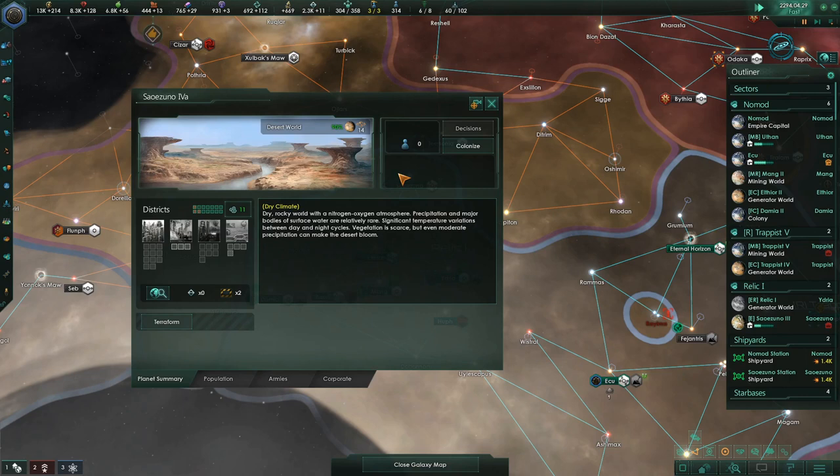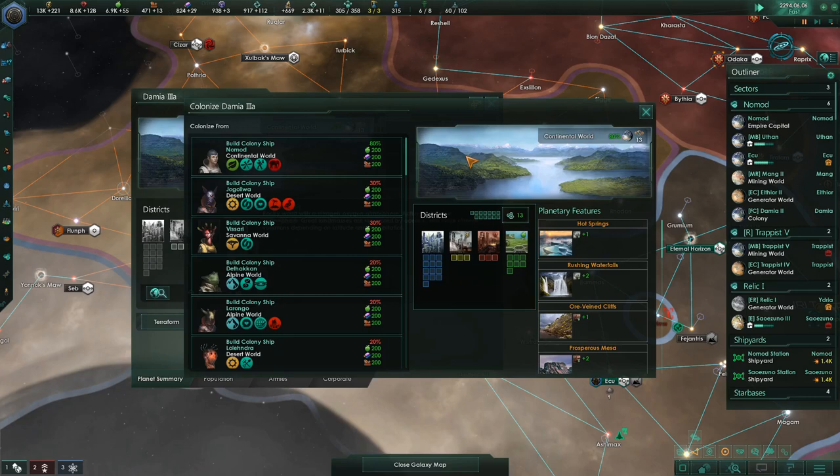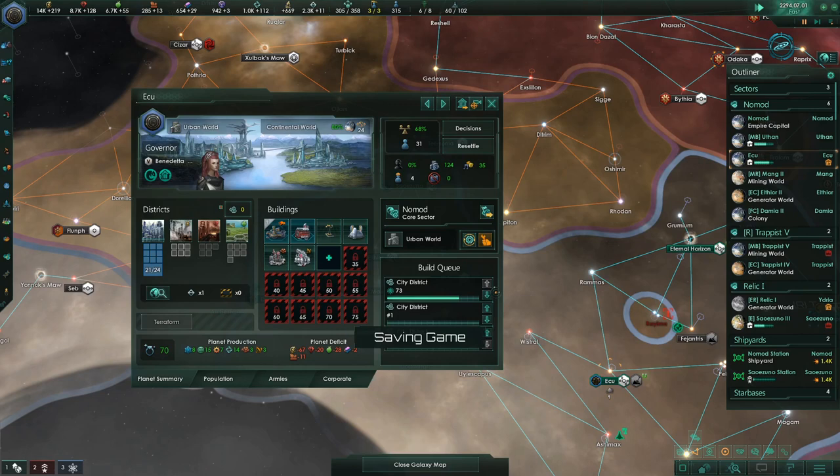We have a desert world over here — size 14. And this is a continental world size 13 that has a bunch of food on it. So we might want to start colonizing that one too. Let's get it over Damia 3. We'll see where our ecumenopolis is going on — we're building the last of the city districts here.